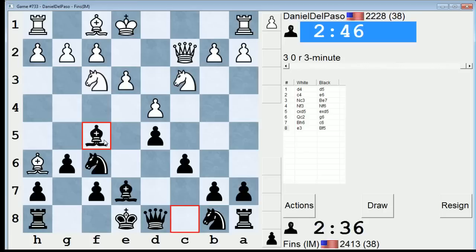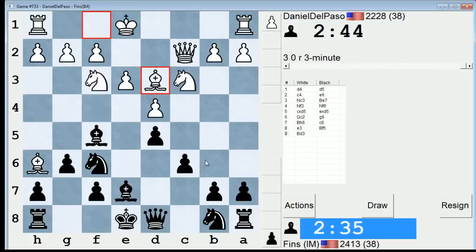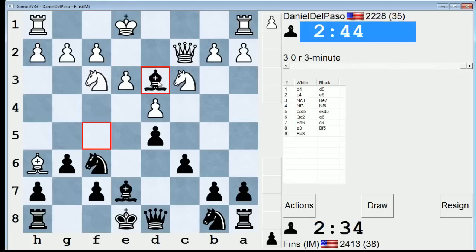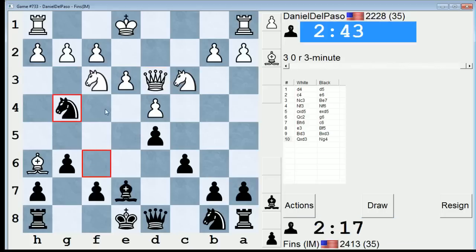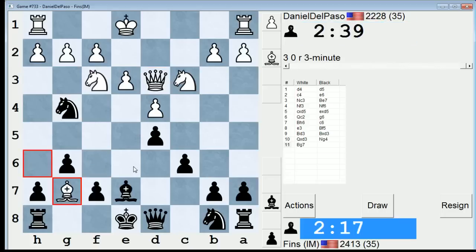Hit his queen. If he goes queen b3, I'll play queen b6. So now we're headed for an exchange. I think I should go knight g4. He can go bishop g7, though — bishop g7, rook g8, bishop e5. That's probably okay, let's just do that. This is a loose piece out on g4, but I don't think there's any way for him to exploit it.